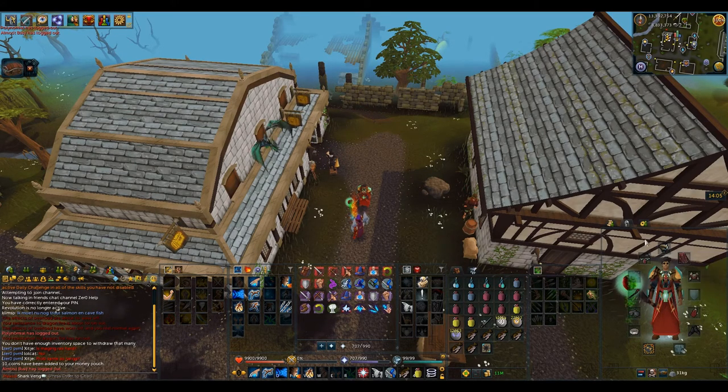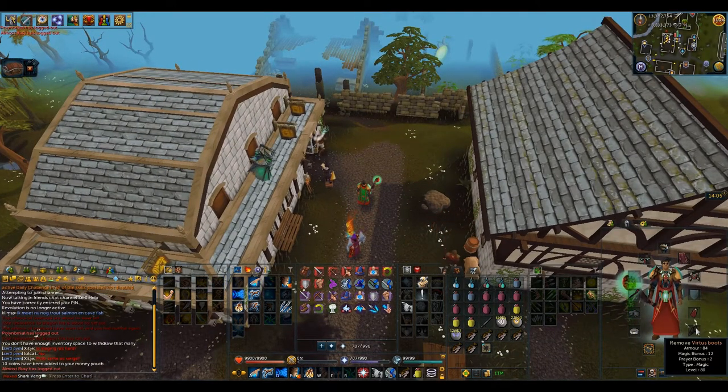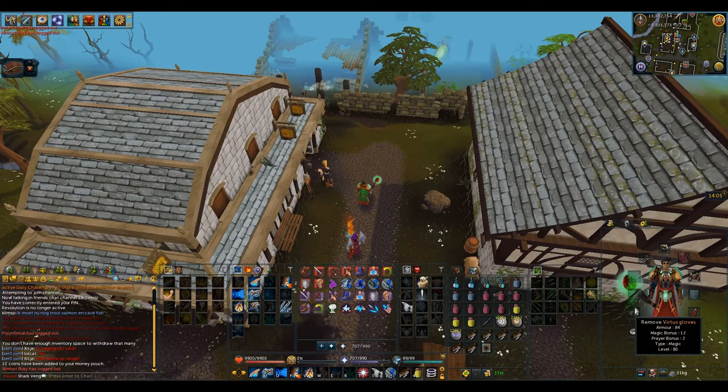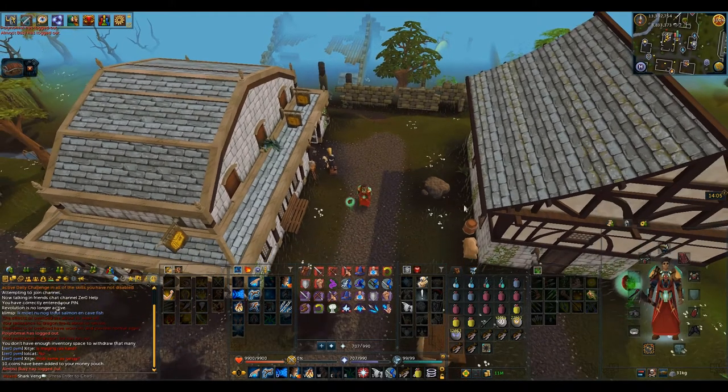Moving on to the gear setup — the better gear you can get, obviously it's going to make it easier. I think at the moment Tectonic is actually cheaper than Virtus, so you definitely want to get yourself a set of Tectonic, along with Virtus Boots and Virtus Gloves. I would highly recommend using the Ring of Vigor — it's not worth using a ring switch at this boss. What you absolutely must have to make this much less painful is an arcane blood necklace or any blood necklace. This is going to heal you a lot at God Wars bosses, but in particular this one it's very useful. If you haven't done Dungeoneering use a Fury blood necklace, but if you have then make sure you use an arcane blood necklace.